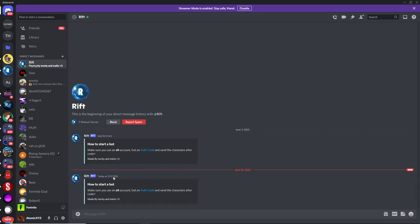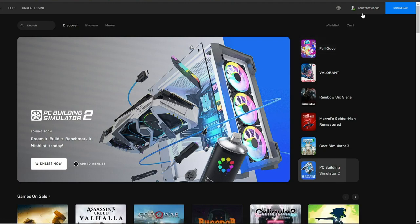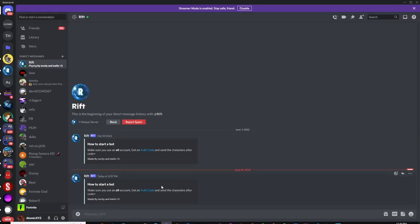The first thing you want to do once you get this DM is go to epicgames.com and then sign in or create a new account that is different from your main. Once you've done that and logged in with your second account on Epic Games, head back over to Discord and click on the auth code button right over here.